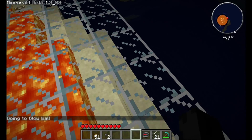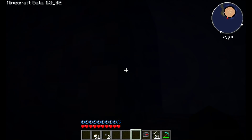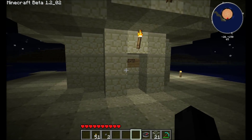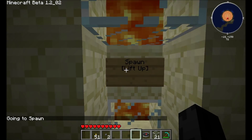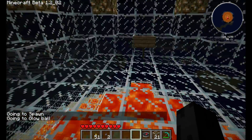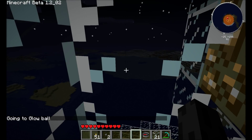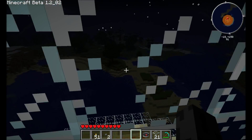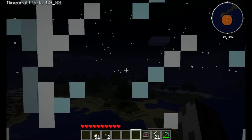The idiot that writes that plugin — me — should spend some time making it idiot-proof. Make sure there is actually land to stand on within two blocks or something, I don't know. There we go, inside the glow ball. Nice 360 degree view, give or take a couple of pieces of glowstone. No way anything is sneaking up on us here.